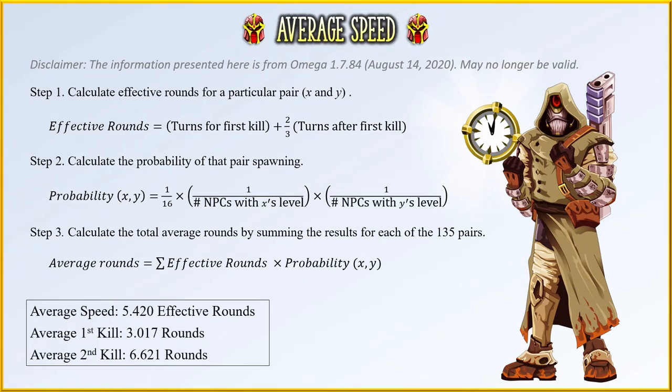After recording the data myself for this build, I found that it has an average speed of about 5.42 rounds, with the first kill almost always being on round 3 and the second kill on round 6.62. Of course, this doesn't take into account stuns, going first, and other RNG factors. Still, from personal experience, this build is easily the fastest you can use right now. If you follow my advice perfectly, you should be able to get about 27-29 wins an hour if you really concentrate. If you can't do this, I can guarantee that you are probably doing something wrong.